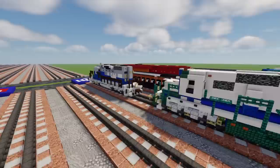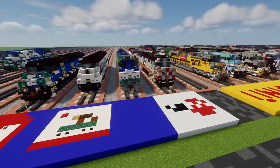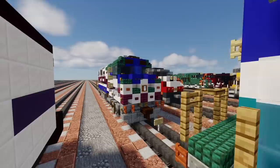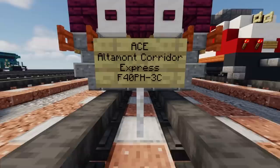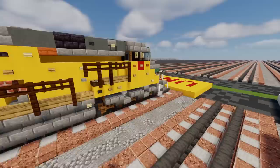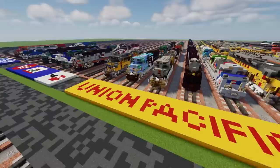Following that up with Montana Rail Link — we've got an F45. Now we're moving on to the Californians. We have the California Metro Link MP36, then the Coaster — it's an F40 — then Ace, the Altamont Corridor Express. This is a new railroad I haven't done before. Then we have Caltrain — we have the F40 and then an MP36. Now we're going to move on to Union Pacific, which is a large railroad.